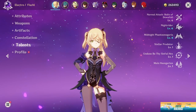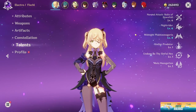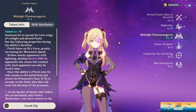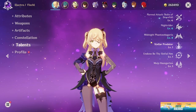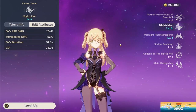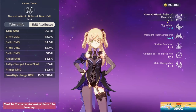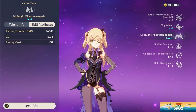Moving into talent priorities, this has two parts depending on how you plan to use Fischl. For Fischl main DPS and support DPS, you want to definitely prioritize her auto attacks, followed by her elemental attacks. You can leave her burst at level five as it's mostly used for utility and doesn't benefit much from leveling it up too high. If you are building Fischl as a team support, you can prioritize her elemental skill only, and depending on whether you field Fischl to attack, you can either level up her normal attack talent or leave it. The burst skill does not need to be leveled in most situations — level five is good enough.